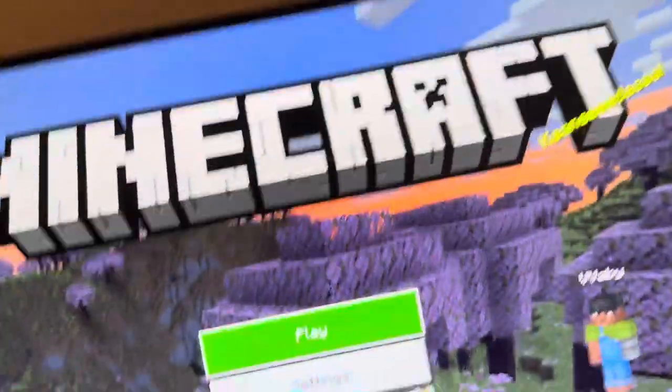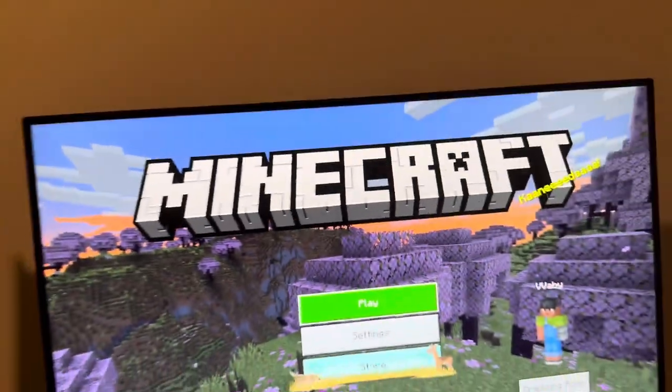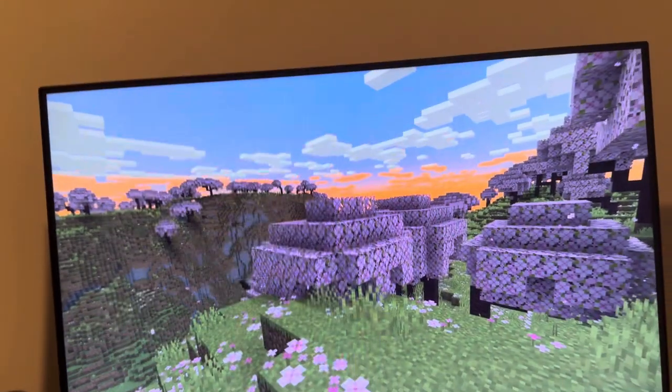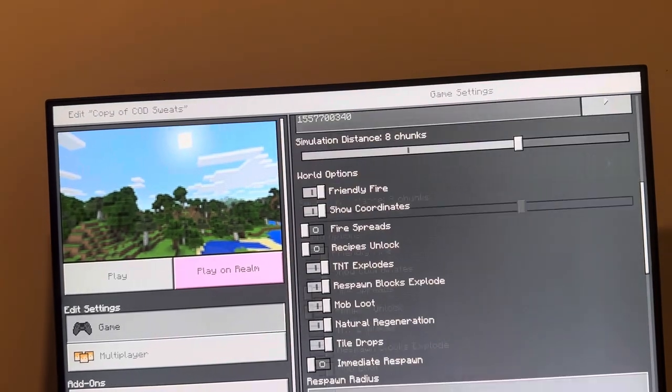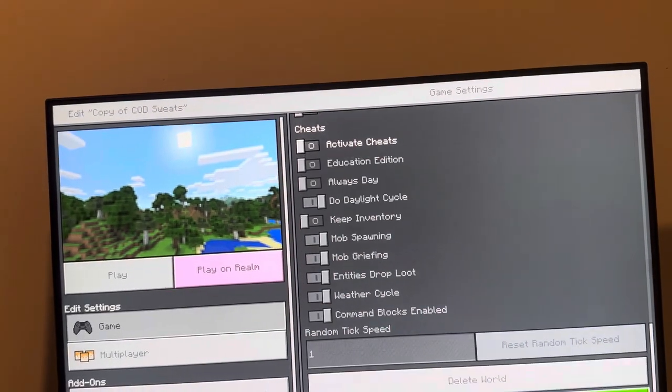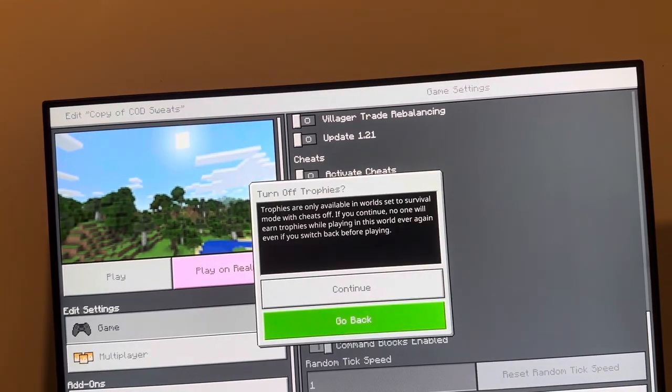What's up guys, it's your boy Wavy, and today's video I'm going to show you how to activate cheats on your world in Minecraft Bedrock Edition. You can do this by going on Edit on Your World, go to Game Settings, go down to Cheats, and you can activate cheats right here.